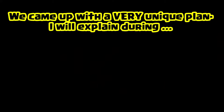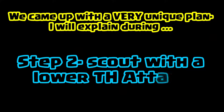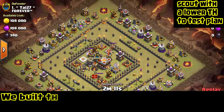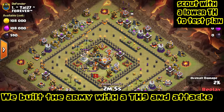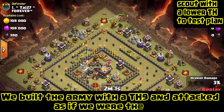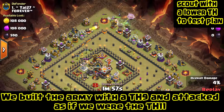Step two: we're going to have one of the lower Town Halls scout it. We decided to have the Town Hall 9 scout it using a Pekka walk going down that top right hand part of the base.